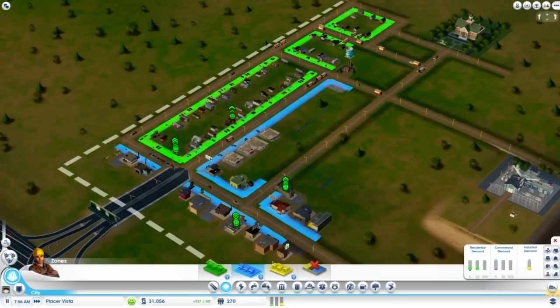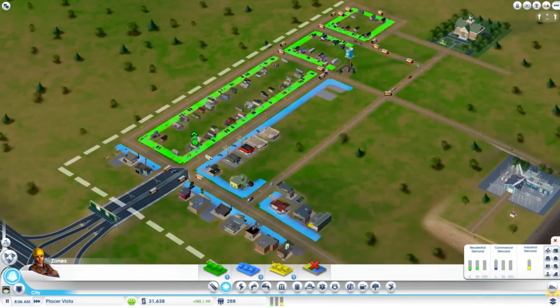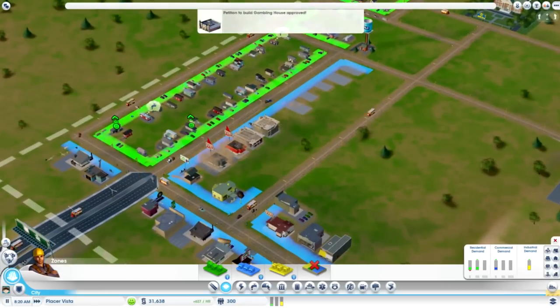There's a lot of traffic coming in and out of here now, which is both good and bad — good for money, but bad because these are dirt roads so traffic flow is a bit weird.